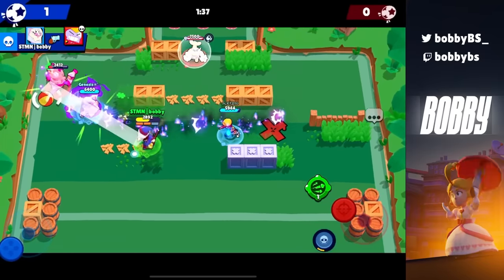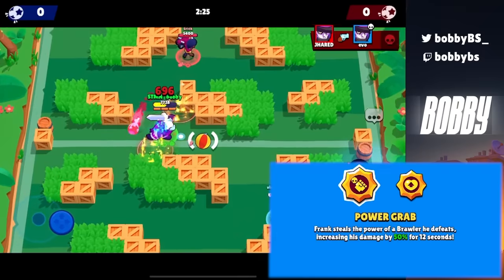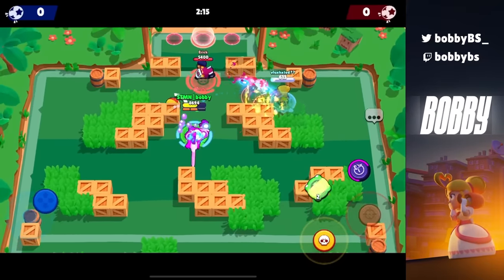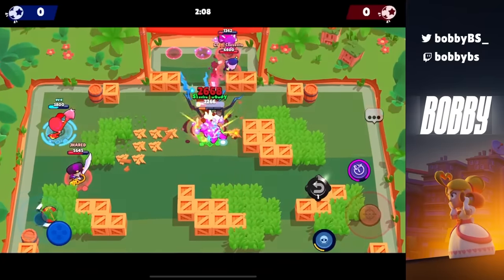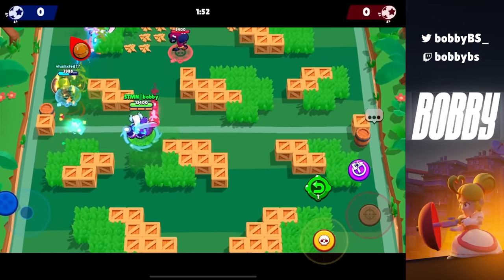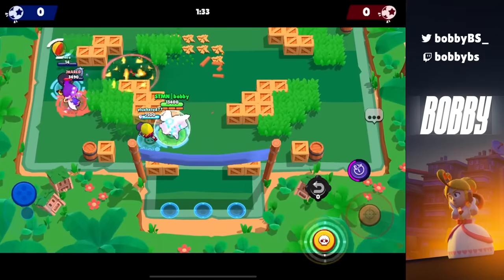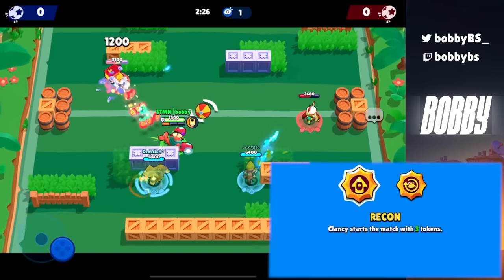Next up we have Frank and his star power Power Grab. Every time you get a kill with Frank you get a 50% damage increase for 12 whole seconds. If nine seconds feels long in Brawl Stars, 12 seconds feels like an eternity. Frank basically one-shots or two-shots everything while this ability is active. Especially when you're low HP and you have the damage gear on, you're doing absurd damage — nobody can come close. Even if they kill you, you're taking away at least 80% of their total HP and making it really easy on your team.